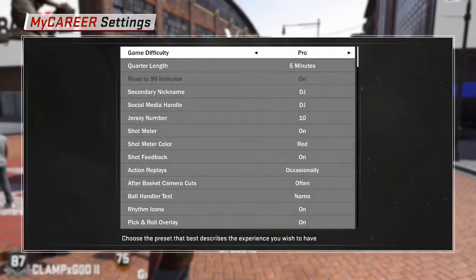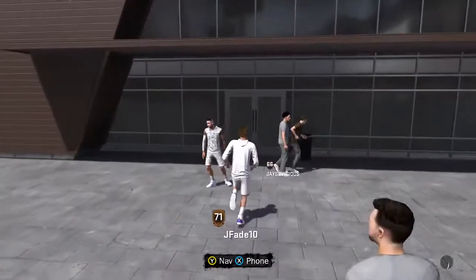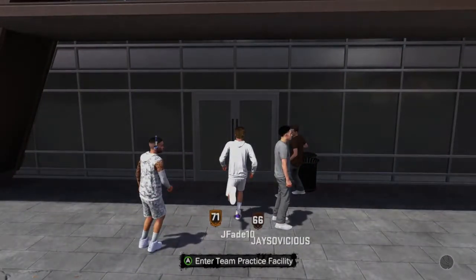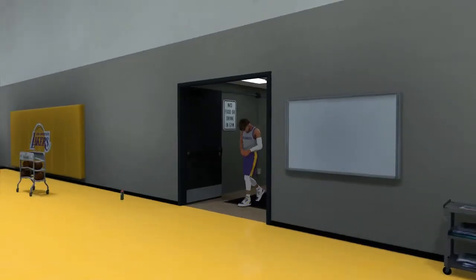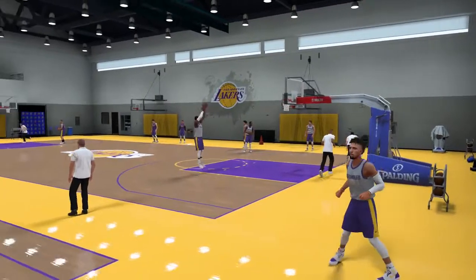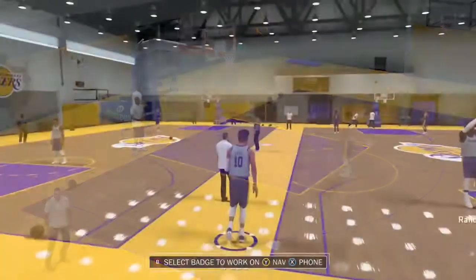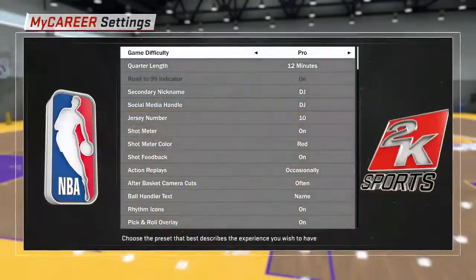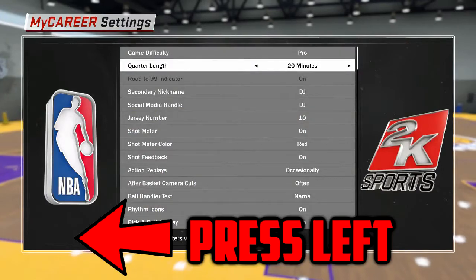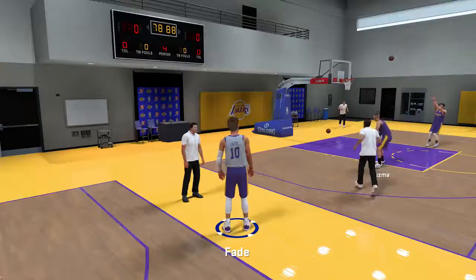What you want to do is go to options, settings, and change your quarter length. First I said 12 but actually you want to change it to 20 minutes. Then go into the team practice facility — you load in, go to nav, go to options settings, scroll down to quarter length, press left on the d-pad, and it says 20 minutes. You don't have to change your jump shot or anything else.